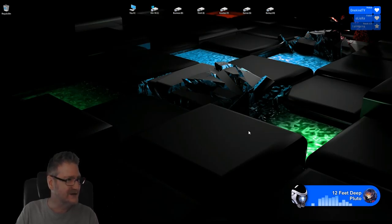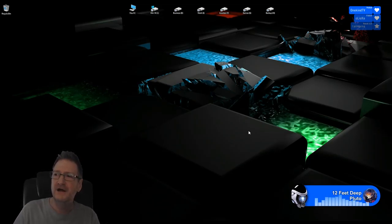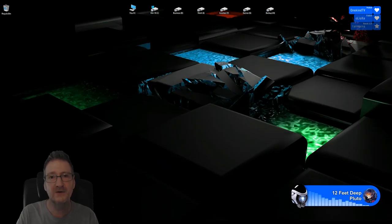I want to remind you subs to my channel that sub pop-ups are now live — sub badges and pop-ups are live. The pop-ups are special commands you can enter in Twitch chat that will trigger an on-screen animation to play while the stream is live. If you are a sub and want to use them, just put exclamation pop-ups in Twitch chat and they will pop right up. Subs can now hand out their own Phil slaps.